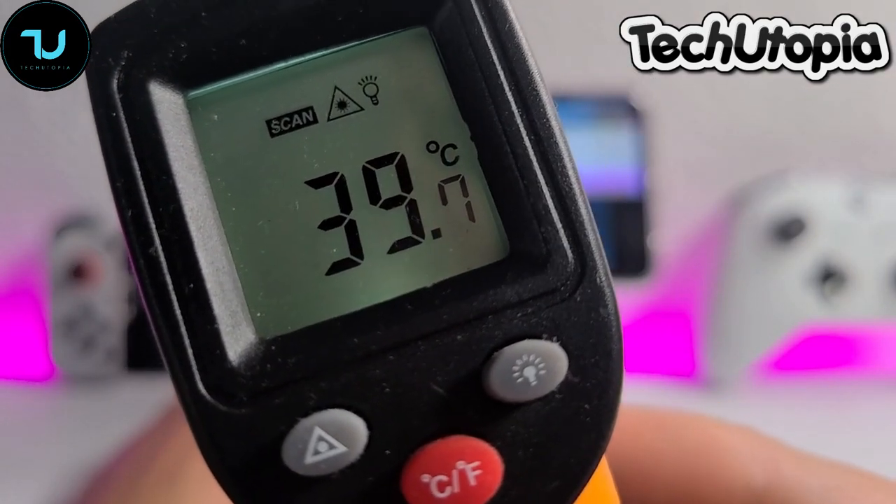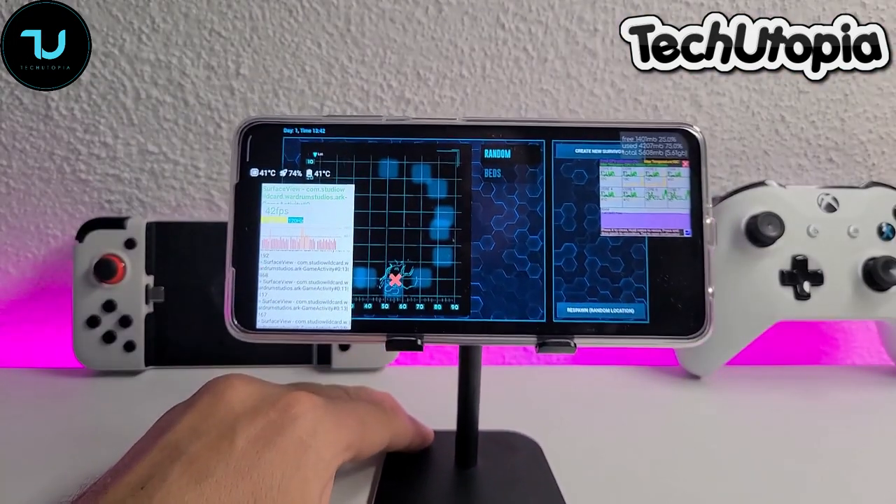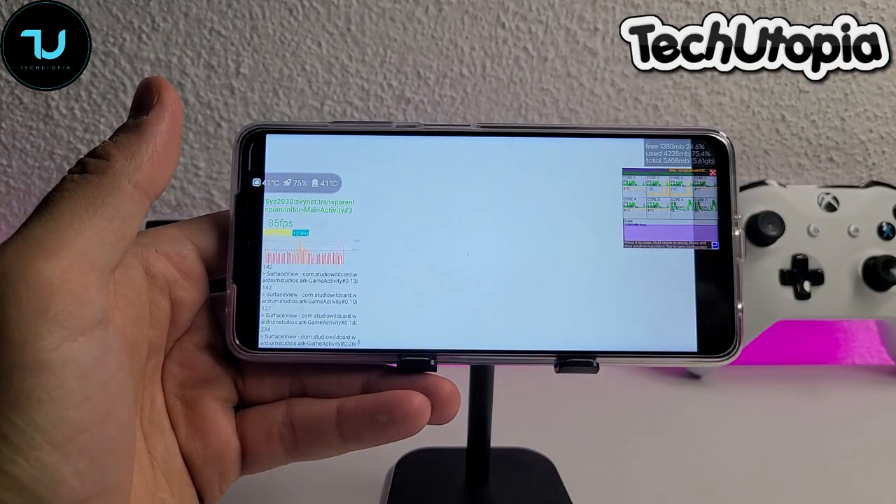Very, very impressive. 40 degrees — way, way better. Temperatures are way, way better than Dimensity A20 or Dimensity 1000 Plus. Trust me.